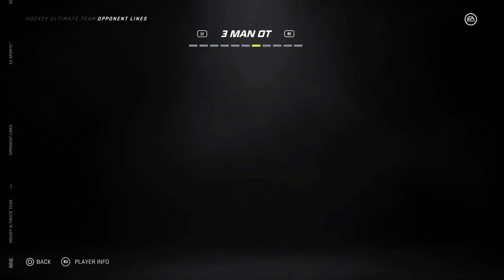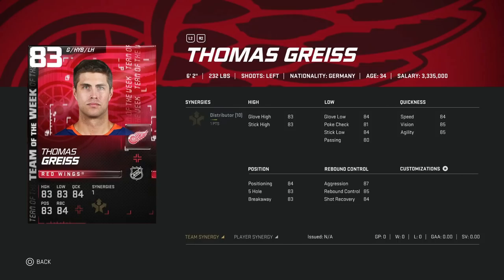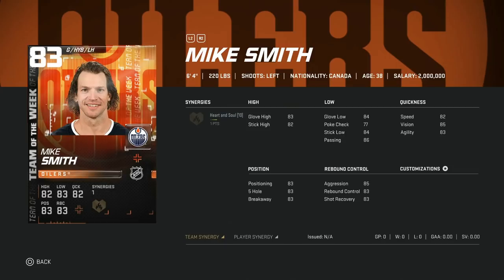In net for the Team of the Week we've got the 83 overall Tomas Greiss — 6'2", 83 overall. He does have the Distributor synergy so he is useful in that sense. He's got pretty good stats, but that aggression — I just want to see goalies with lower aggression. At 87 aggression, he's going to play out of his net a little more and one-timers are going to go in more often than with a lower-aggression goalie. Then we've got Mike Smith, who's been historically one of the better goalies, but at 6'4" his attributes are going to start getting capped because of his height, so I could see you passing on Mike Smith this year.